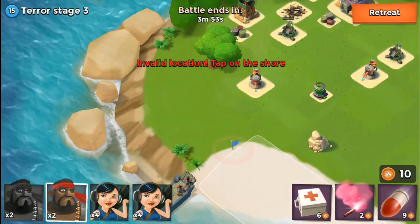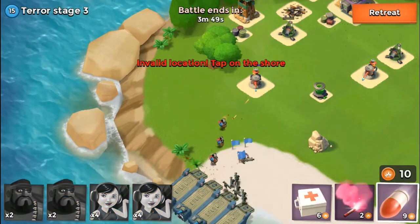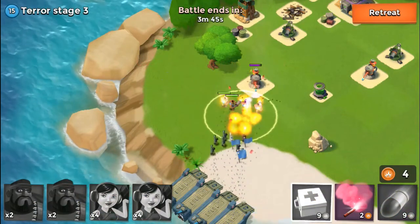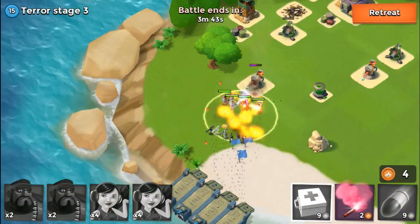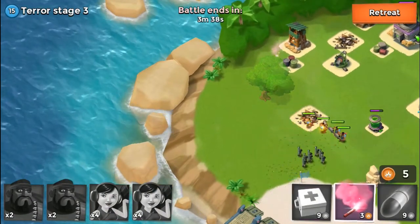Now I'm going to send my troops up the left side, and I'm going to use a health pack to try to keep my heavies from losing too much health from that flamethrower, because that thing is extremely powerful and could really deal some damage.